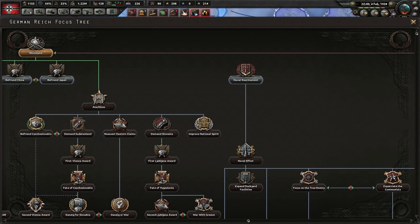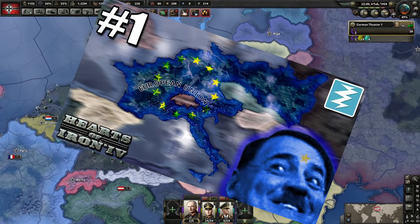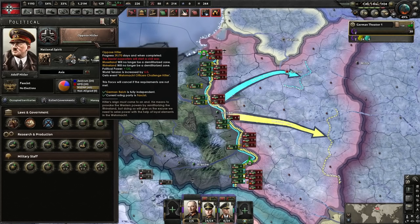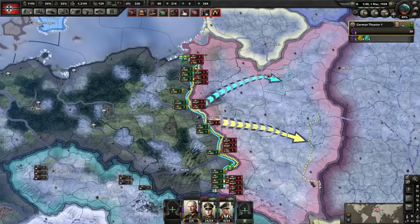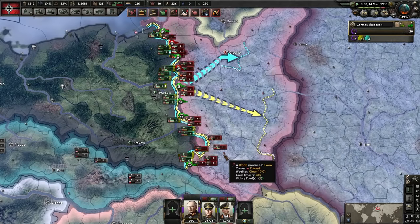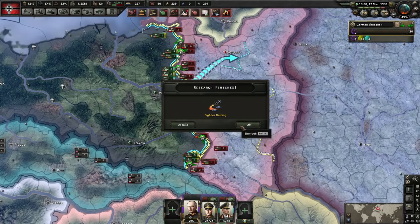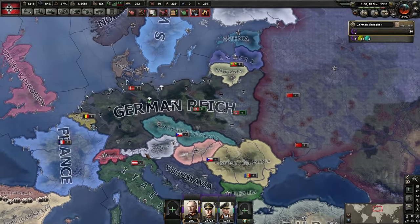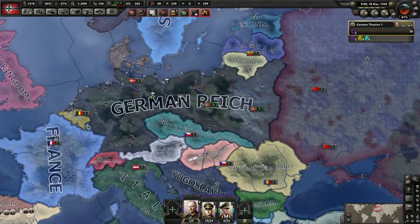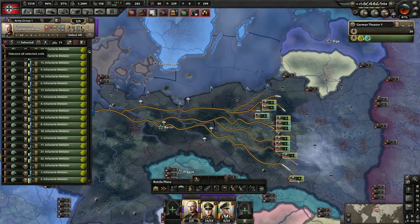If you would like to see me do this exploit and form the EU — that's right, the EU — click on the I in the top right. We've not got long now until Oppose Hitler fires, and that will cause a civil war. So we're gonna attack now and end Poland. That's pretty beautiful — 1938, that looks pretty good. I personally don't care for these divisions, so we're just gonna get rid of all of them.